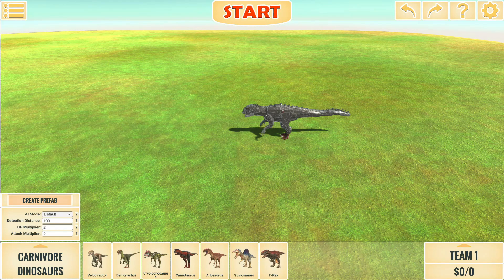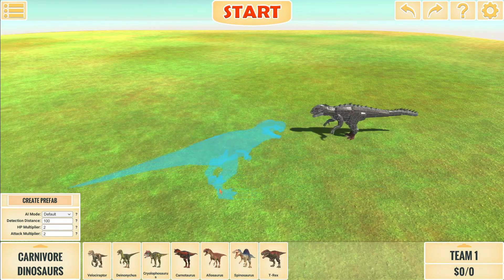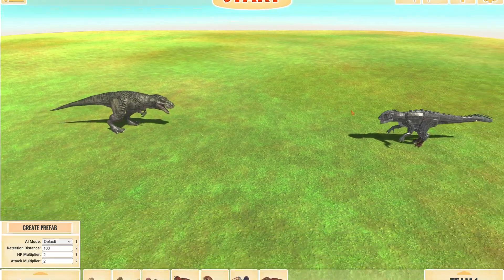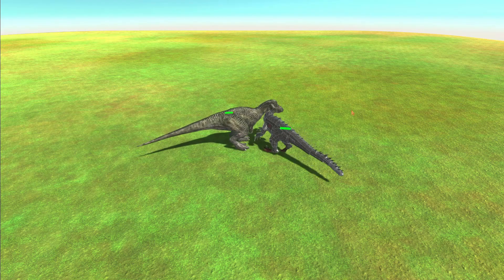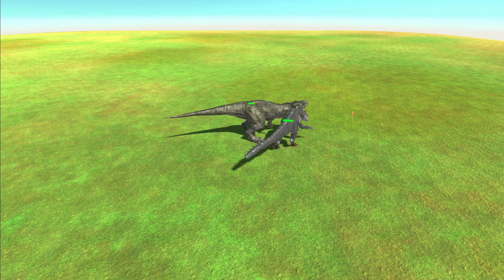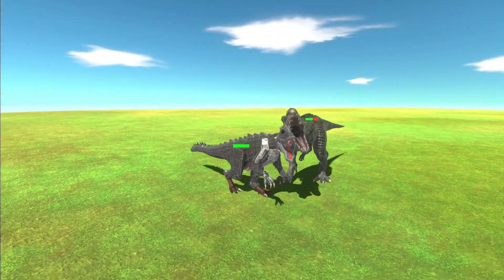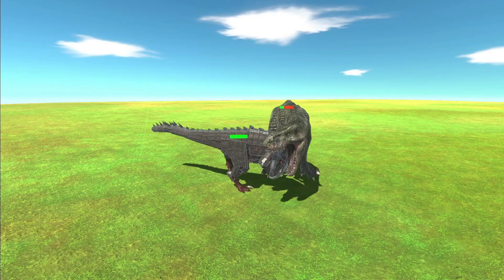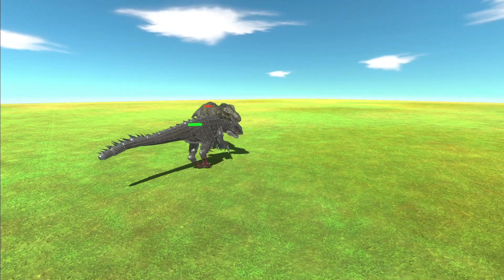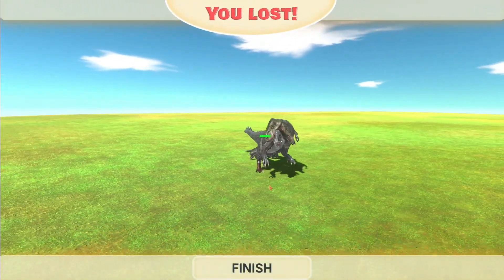Any unit that's like below T-Rex and Spinosaurus, he completely just demolishes them. They don't really do much. I'm going to place him down and turn on health bars. T-Rex will do damage sometimes, but not all the time. Because of his armor, T-Rex can't really grab him. What ends up happening is T-Rex primarily gets completely destroyed and doesn't even stand a remote chance.